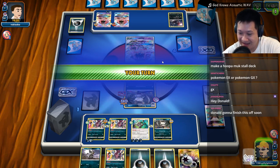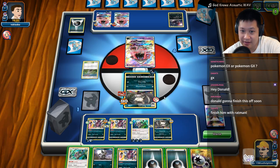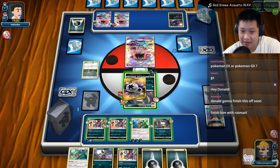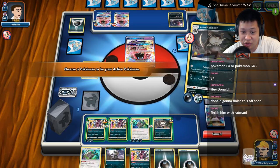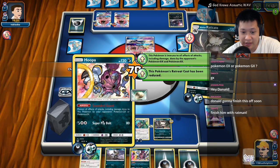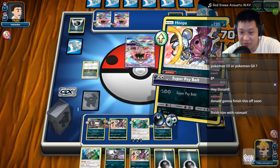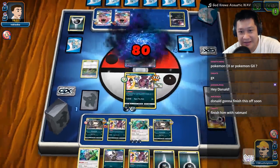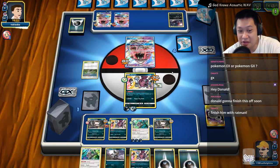This Raticate is confused — it's gullible! Nope, I might KO myself next attack, or I could just retreat. I'm just one prize card away. He sends out a fresh Tapu Lele — come on, Guzma, don't do this to me. If Guzma is prized, he can definitely buy a lot of time. I'll pay all three retreats right now. Let's send this out — he's waiting for me to deck out, but he's going to deck out first.